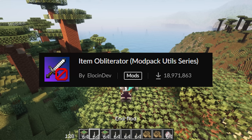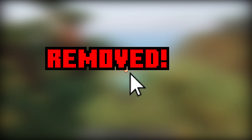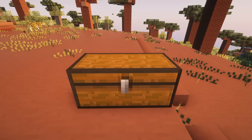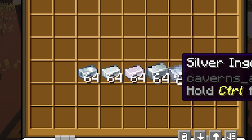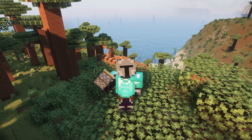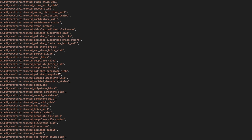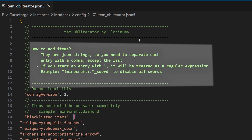Our first mod, Item Obliterator, allows you to remove any item from any mod or just plain old vanilla Minecraft. Because you don't want five of the same silver ingots from five different mods in the same modpack — that would be unprofessional. To remove items, run the game with Item Obliterator at least once and open up the configuration file. There should be a guide in there teaching you how to do everything.